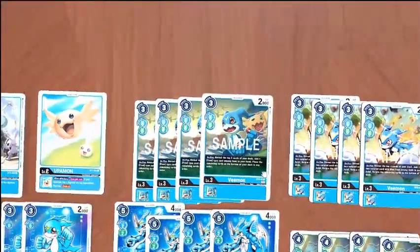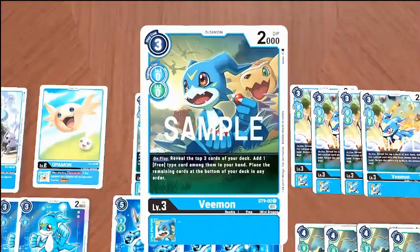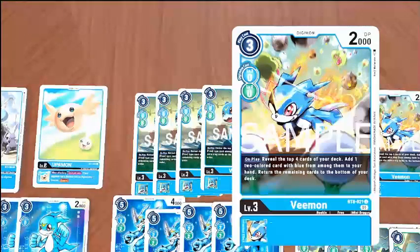We're running four of the starter deck Vmon. This is the one that on play reveals the top three and you add a free-type card. Pretty much every Digimon in this deck is a free type — all the ones we want to be searching for anyway. So this is really nice, especially alongside the one they just showed off in the set.